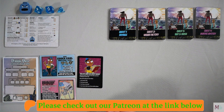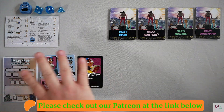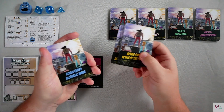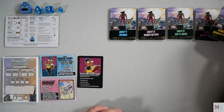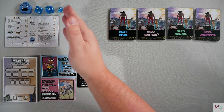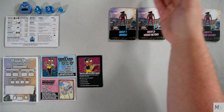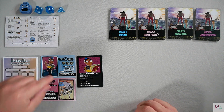We are set up for Drinking Quest: Belch of the Wild. I'm only showing you one person's area — the other players will have a similar area. I'm also only showing you quests one through four. There are two bonus quests: Alcoholic Anime is played before quest one, and House of the Flagon is played after quest four. We're going to set those aside for now.